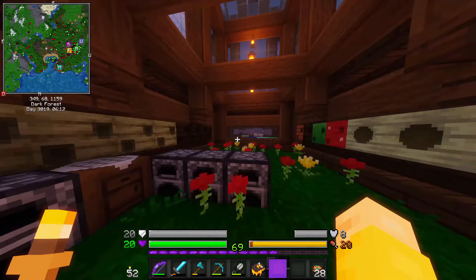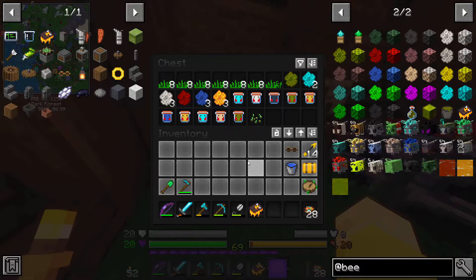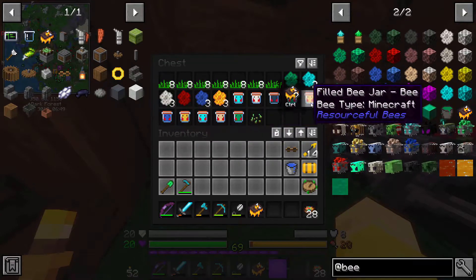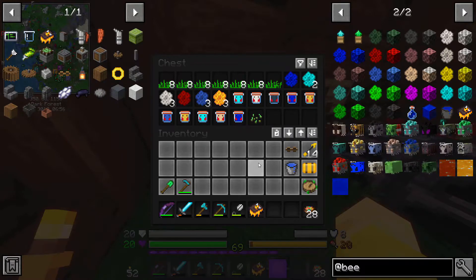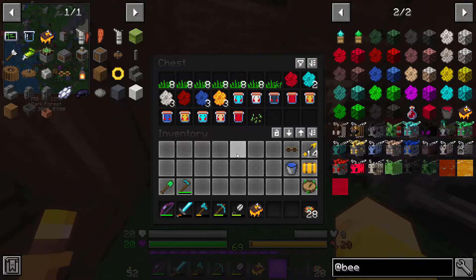Alright, welcome back. I just put some of the bees in here. Some of these bees — when I was out getting them — I harvested some hives that were in the wild and bees popped out and started to attack me. So I'm not sure how many of these bees in jars are going to try and kill me when I get them out.